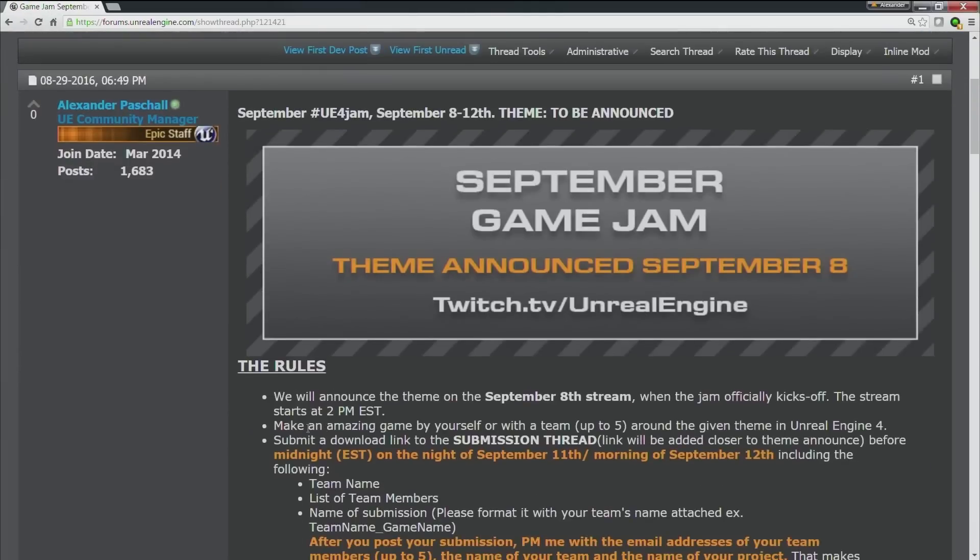Last bit of news today: the September game jam theme is going to be announced next week when we kick it off. Due to one week of being off, we're playing a little bit of catch-up, but we're keeping in cadence with our regular game jam releases. Next week will be the kickoff theme and everything, so get ready for that. We'll get to the August game jam winners in just a bit.